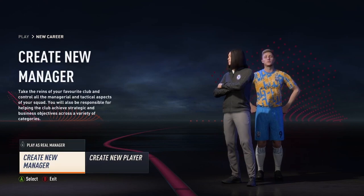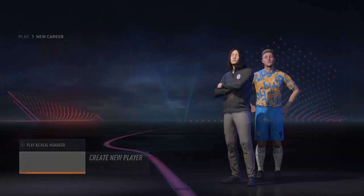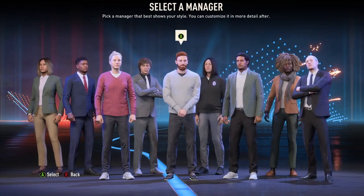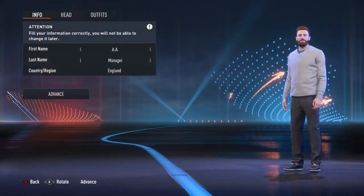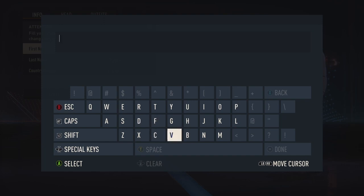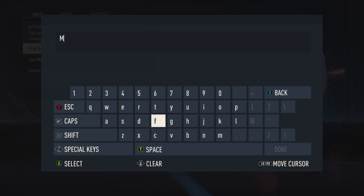Okay, so we're on the page to make the Career Mode, and we're going to go to select the Manager. Let's just select that ginger fella. Let's do his name — we'll make it Extracts, but we've got to change something. Let's miss out the R — Extacts. Seems pretty good. And then we'll put Mr. Yeah, make it formal.